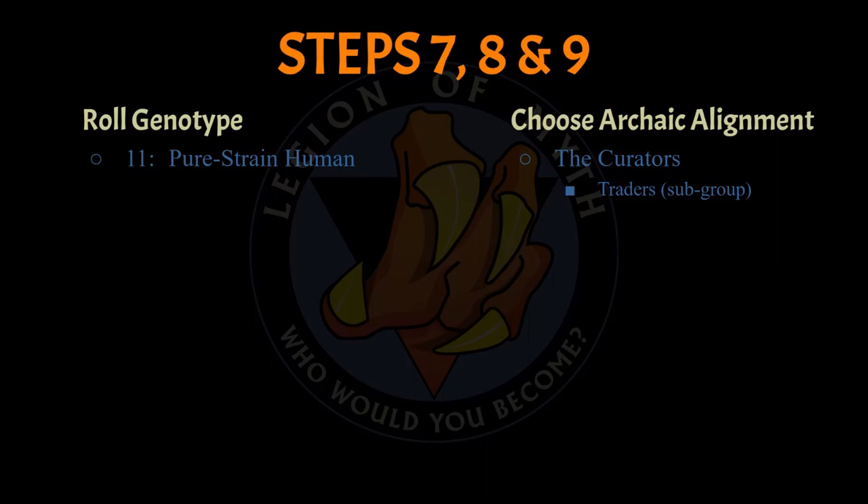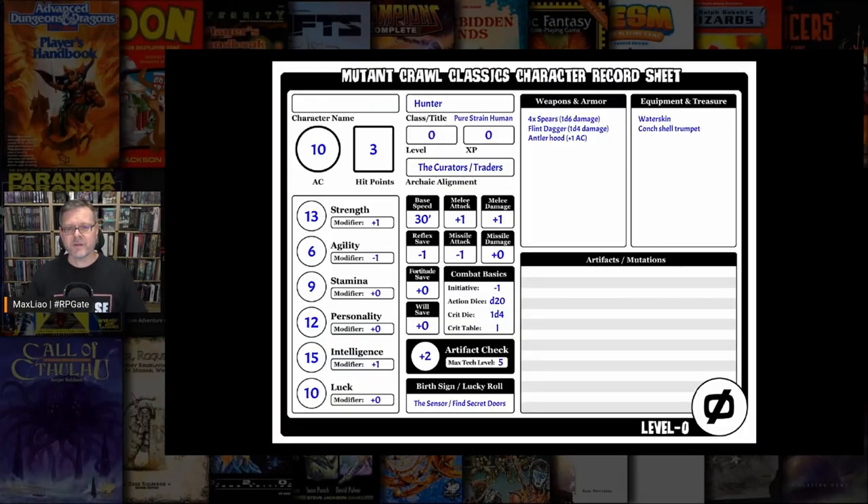Since this pure strain human does not get a step 8 mutation, let's move on to step 9: choosing the archaic alignment. Archaic alignment is not the same as alignments in Dungeons and Dragons or Palladium book games — in MCC, archaic alignment is more of a guild or cult association. There are two archaic alignments available for this level 0 character: the Clan of Cog and the Curators. I decided to select the Curators, and from within that group I chose the Traders subgroup. By selecting the Curators, this character receives an additional plus 1 bonus to artifact checks for a total of plus 2. Due to the character's Intelligence score, he also receives a language associated with the Canton jargon of the Curators.